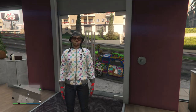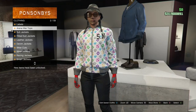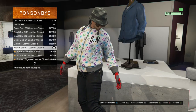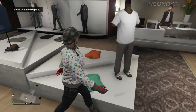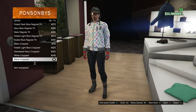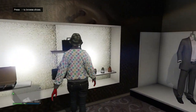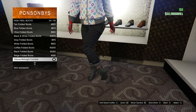Now for the galaxy outfit, head to tops and look for leather bomber jackets on slot 14. Buy the multi-color SN leather closed on slot 7. Then go to pants, click on jeans on slot 1, and buy the black cropped on slot 38. Head to shoes, scroll to high heel boots on slot 2, and equip the deluxe midnight combat on slot 24.